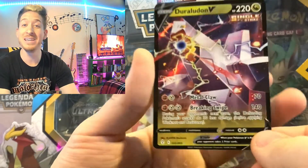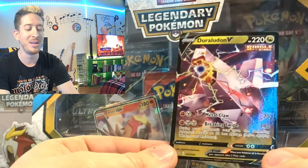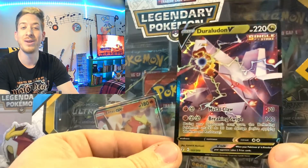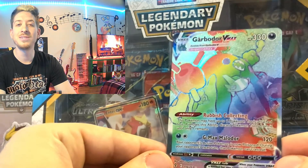Duraludon V full art! How do you like them apples, guys?! Oh my goodness, what a cool artwork — wowzers! It learns Metal Claw and Breaking Swipe. Hey guys, thanks for tuning into that video — we'll see you next time!